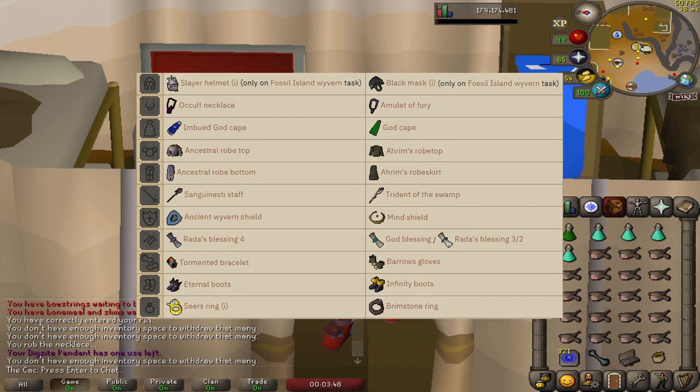For the magic setup you will need: Slayer Helm imbued, Occult Necklace, Imbued God Cape, Ancestral Robe top and bottom, Sanguinesti Staff or Trident of the Swamp, Ancient Wyvern Shield or Mind Shield (Elemental Shield works fine here too), Rada's Blessing 4, Tormented Bracelet, Eternal Boots, and Seers' Ring imbued.